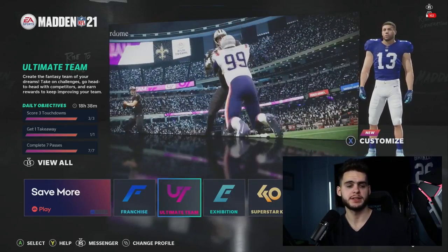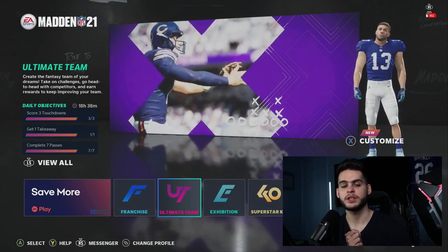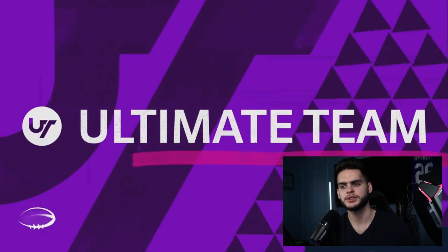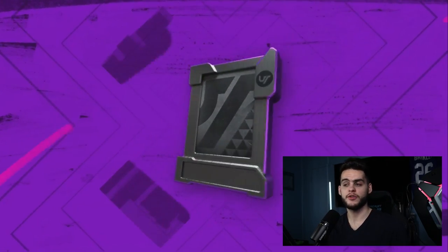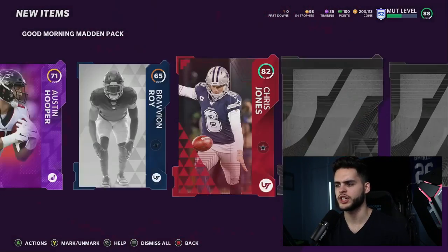Everybody, it's Poodle back with another Madden Ultimate Team video. Today I'm going over the Ultimate Legends promo that should be coming relatively soon, as well as the early reveal of the pack animation. Ultimate Legends typically comes after Legends, after the Super Bowl, and we're near the Super Bowl at this point, so it'll probably be coming within the month.